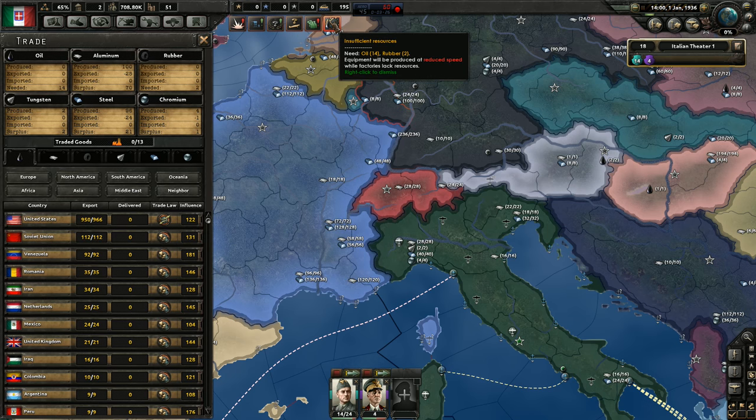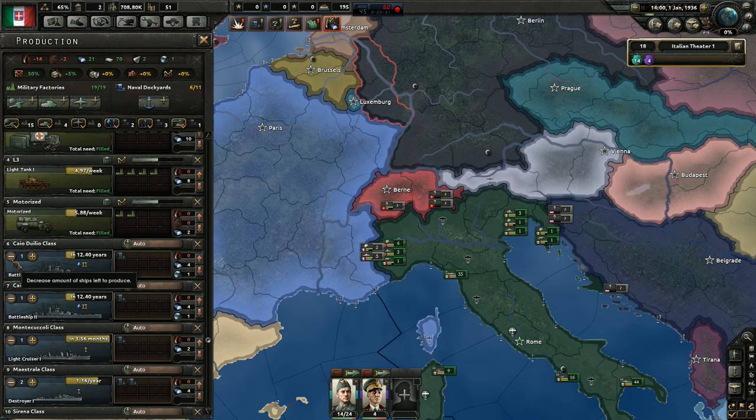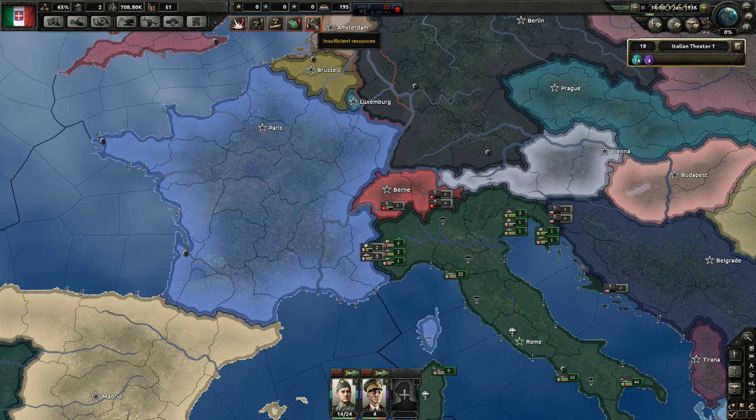Okay, insufficient resources. We need oil and rubber. Let's buy some oil and not care about rubber. Also, we are producing some ships, but I noticed they are on a limited amount. Let's make them unlimited and add some convoys to it. Transport ships, basically.